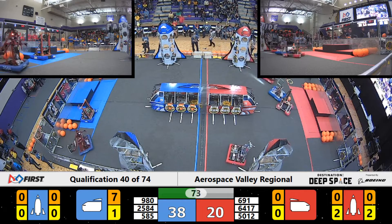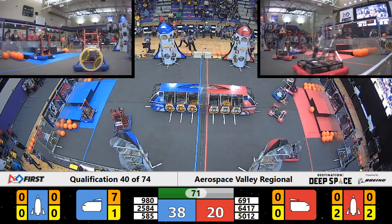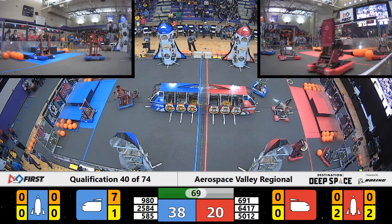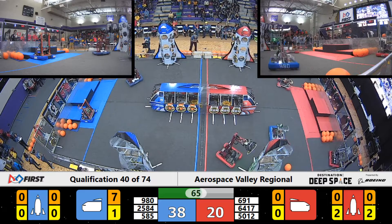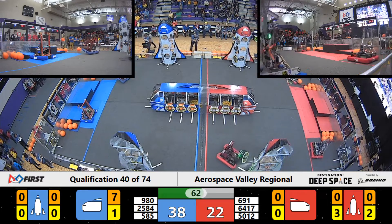Red Alliance is trying to get a hatch panel on, but the Blue Alliance is playing some effective defense. Red Alliance audibles and goes to the opposite spaceship, going for level three hatch.